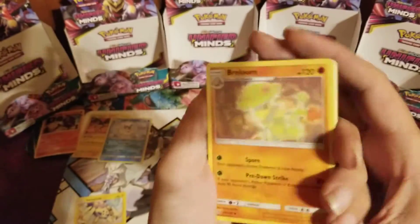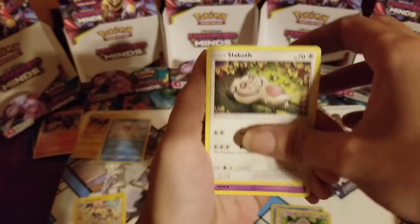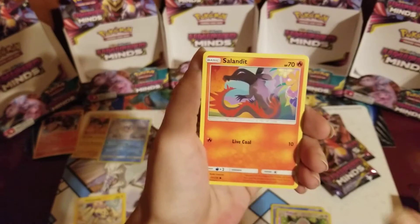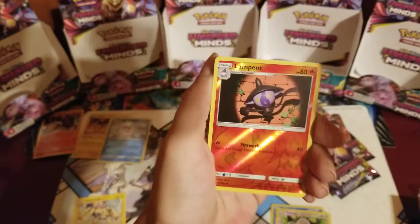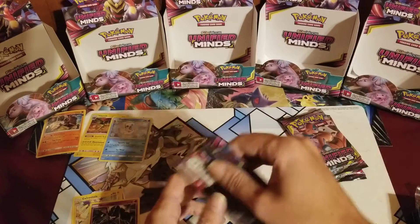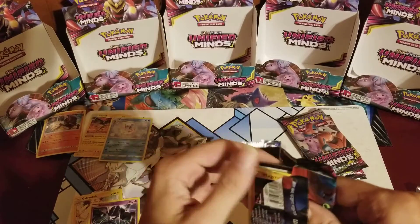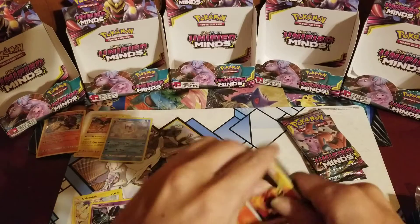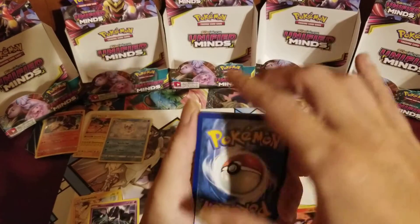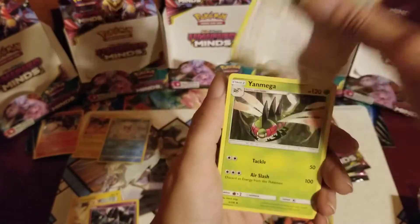Have you guys been keeping up with Worlds and all the new announcements about Sword and Shield? The Galarian form Weezing, and they announced two more cards with like a triple tag team — kind of like the legendary birds one. Also a reverse Lampent and a non-holo Necrozma. They announced Gigamaxing too. From what I was watching in the trailer, it looked like they are now doing tag team Pokémon in the actual game — like you can send out two Pokémon at once to fight a single Pokémon.